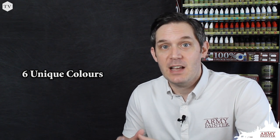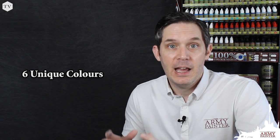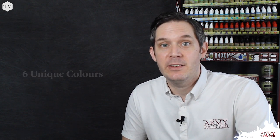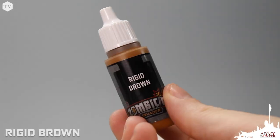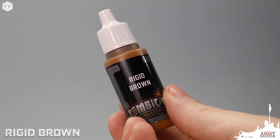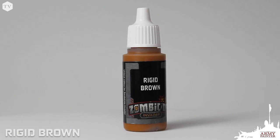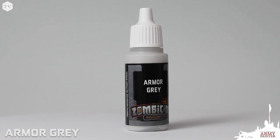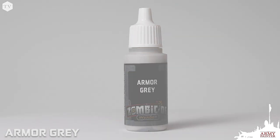That's because we wanted to match the Zombicide game art as closely as possible, and I think after seeing what's inside, you're gonna want to add these to your collection real soon. First up is Rigid Brown, a nice yellow-tone brown perfect for leather bits or monster hides. Then we have Armor Gray, a perfect base coat for white armor as it has that plasteel appearance to it.